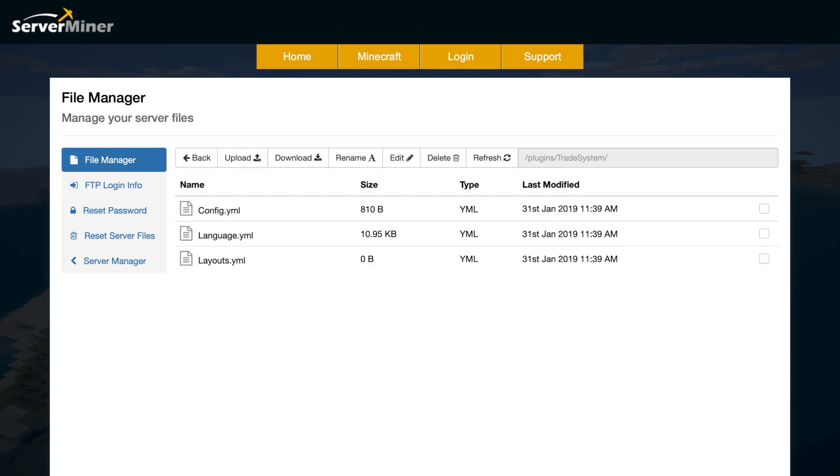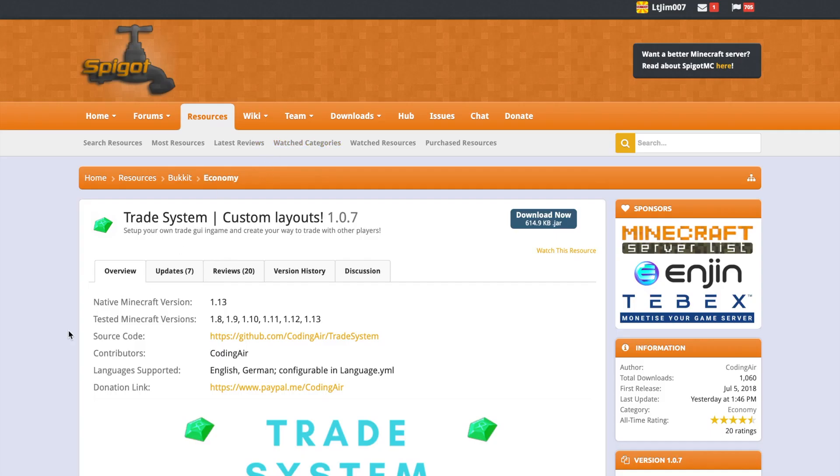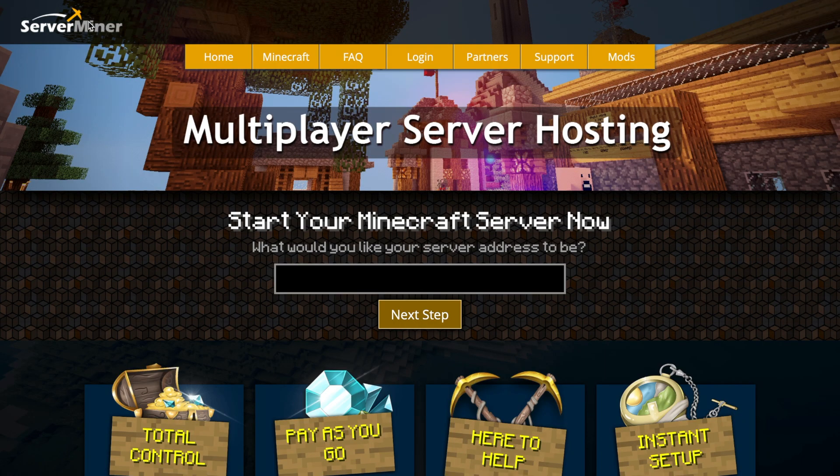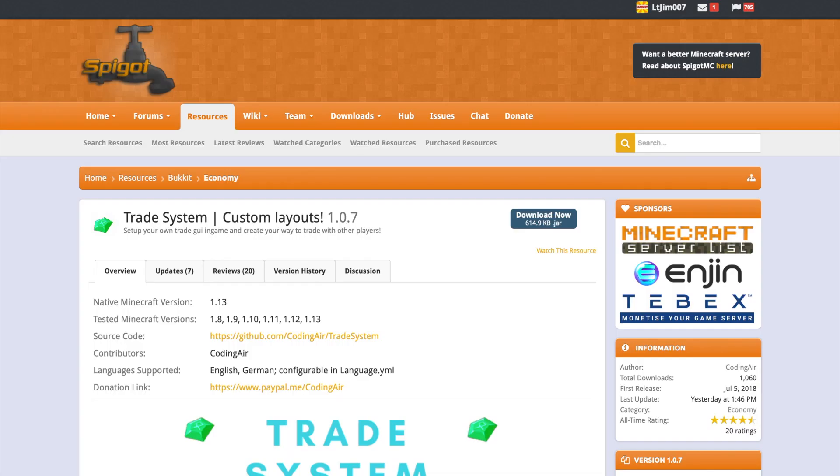That is everything in the config file. It's a really fantastic plugin — you can download it from the Spigot website and I'll leave a link in the description as always. If you need a server to host it on, check out serverminer.com for the best and cheapest hosting around. Subscribe, like, comment, and I'll see you next time.